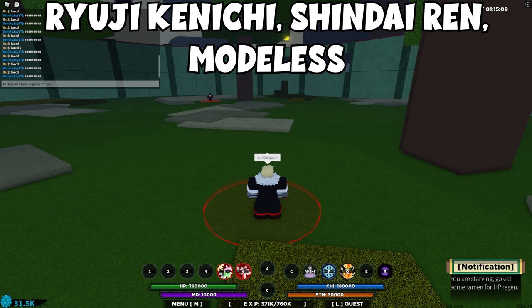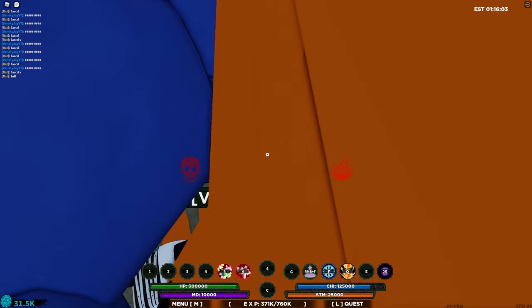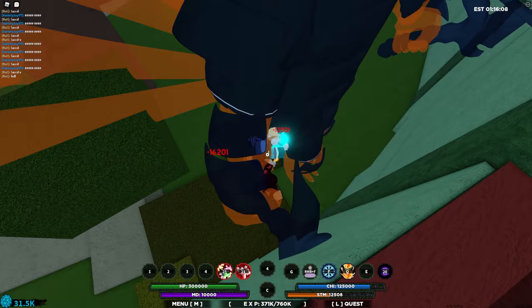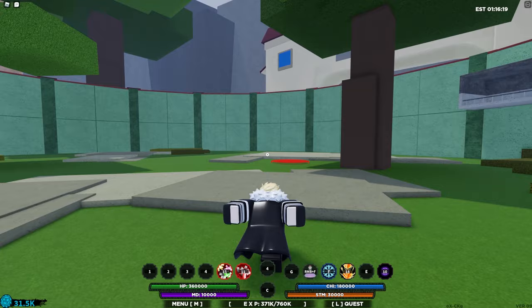Now I'm going to show you a different version of the combo that does not include mode, in case you want to use this in competitive or RPG without a mode. Use the third move — it will actually hit you — then use Kenichi third move, make sure it connects correctly, then immediately use Kenichi first move. After that, use Shindai Ren first move, and if done correctly it will one-shot. It's a true combo — you cannot escape it if all abilities are used correctly.